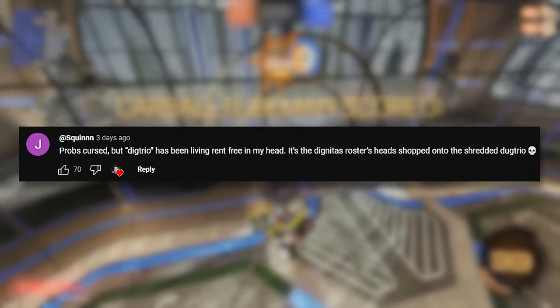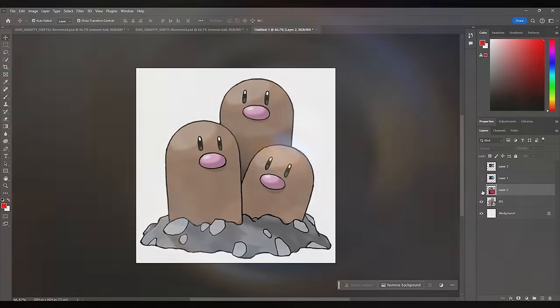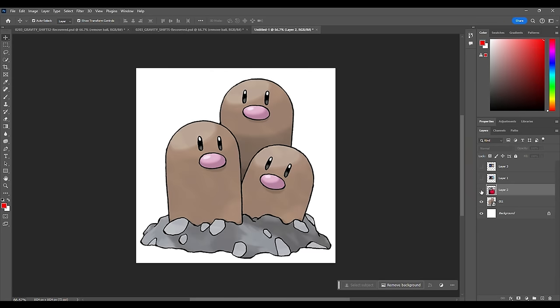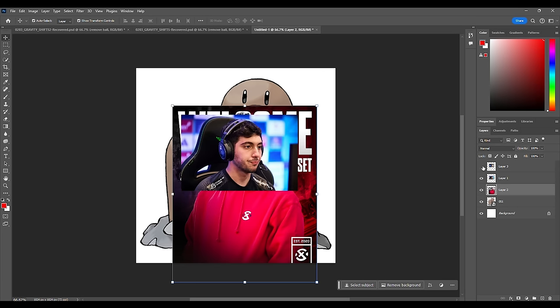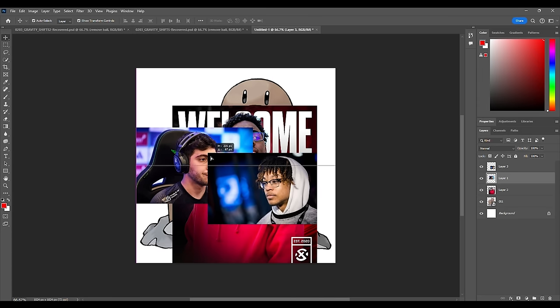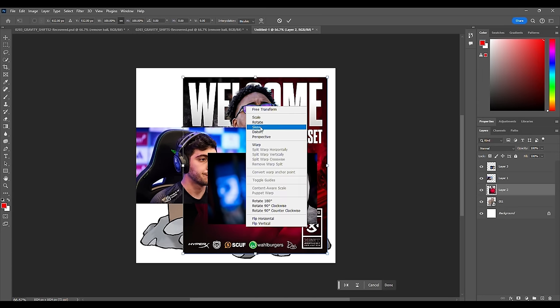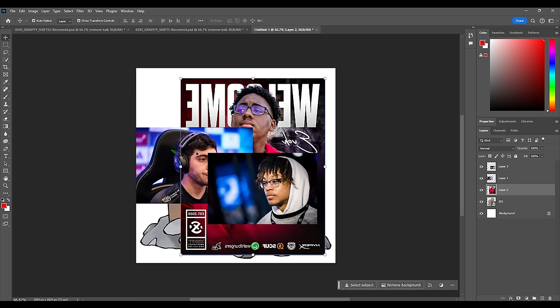We've got today's meme of the day by Squinn, which is Dig Trio. This is gonna be very cursed, so bear with me. Alright, let's take a crack at this. We've got Dug Trio — we've got Evo, we've got Gyro, and then we've got Arsenal. So I think what I can already tell is these are the people I want in the spots. It looks like I need to flip Evo around. Let's do that — let's work on him first.